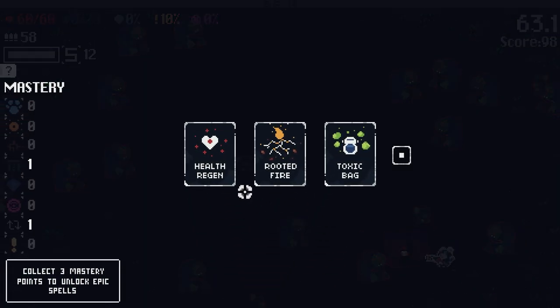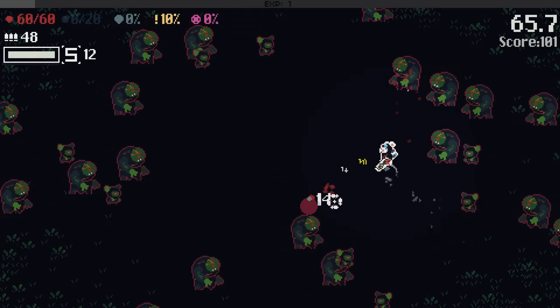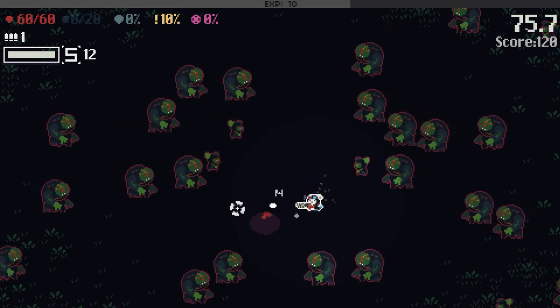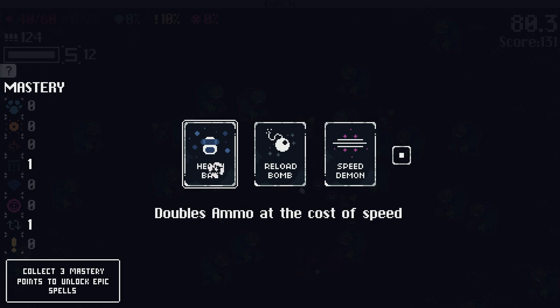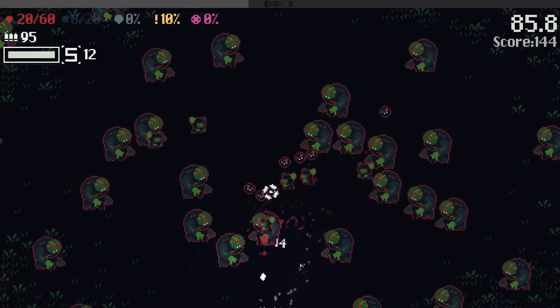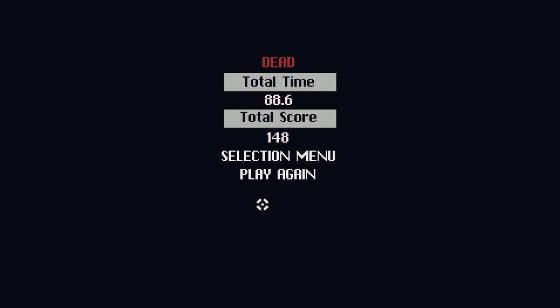Holy crap, they're tanky. Health regen — probably good. Let's go health regen — if we get hit we can heal slowly over time. Push these guys back. It's a long reload. Doubles ammo at the cost of speed. Speed, fire rate, and reload speed — yeah, reload faster. We are really struggling. Maybe that was not the build. But I think I've got a pretty good idea what the game is about — there's definitely some potential here.